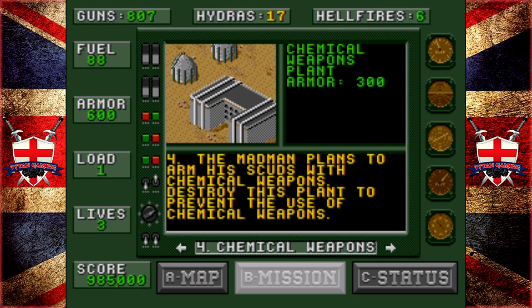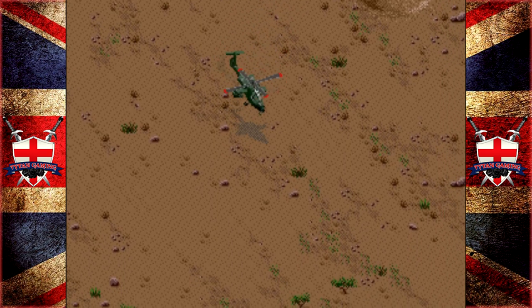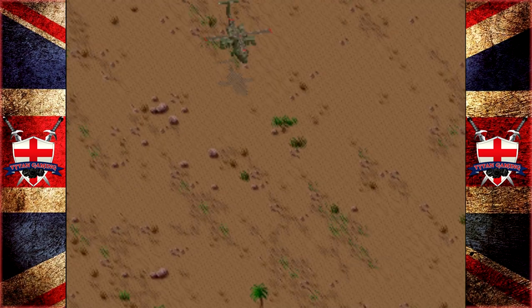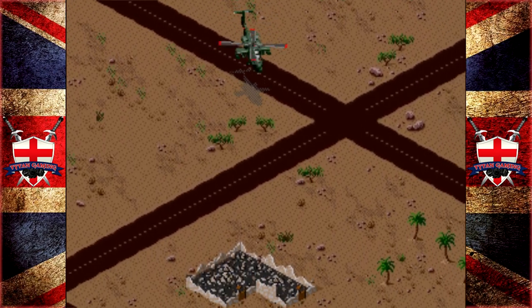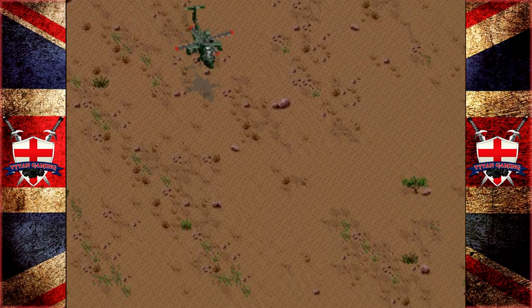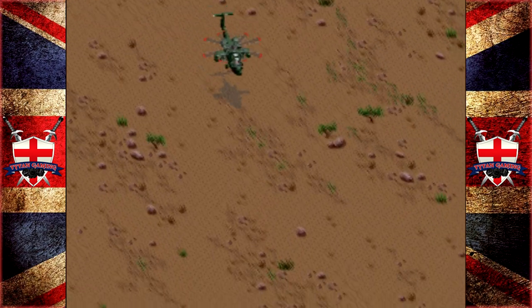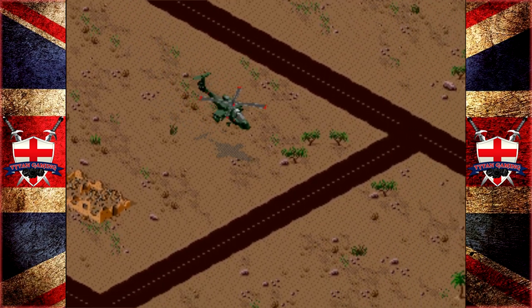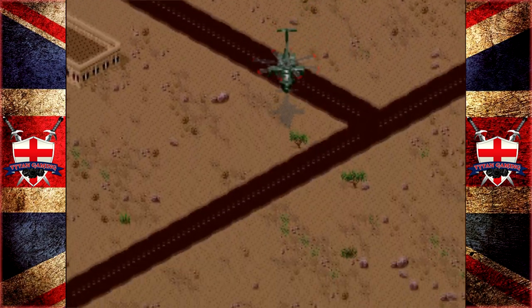Chemical weapons plant. The madman plans to arm his scuds with chemical weapons - destroy this plant to prevent the use of chemical weapons. We've explored this place pretty thoroughly, actually. This chemical plant is protected by quite a few VUDs. Especially as we start blowing it up, they start turning up, which is bad. The sheer quantity of them means we need to be a little bit careful of how much ammo we have. We've got plenty - we're not going to be precious with our ammo, we're not at that level yet.